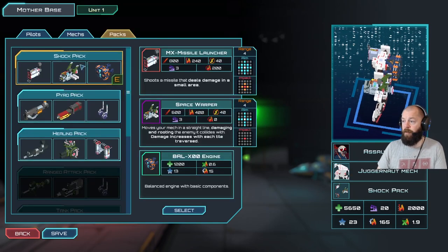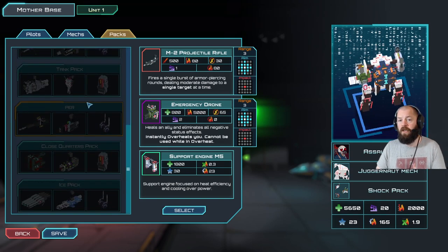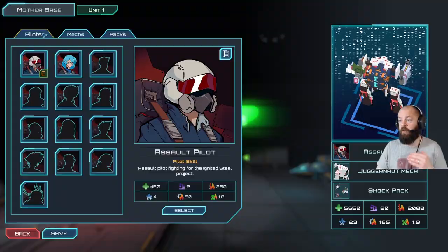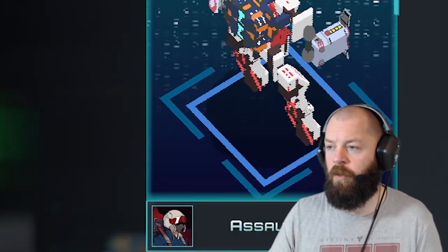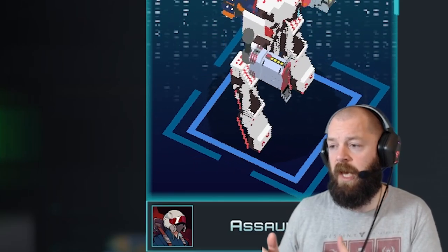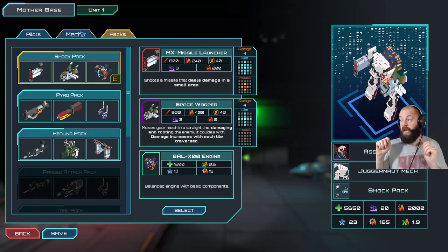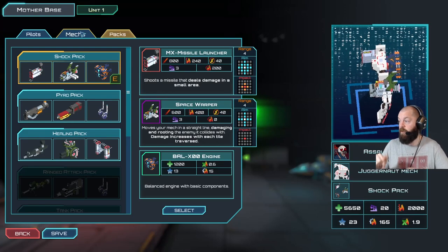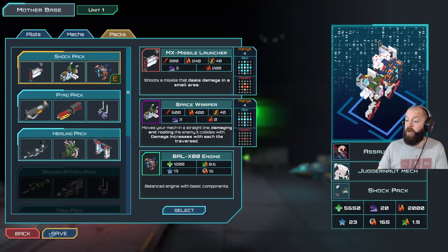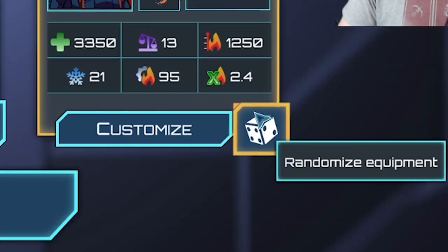You can change colors, which I believe don't change anything. And then you can change weapon packs - shock packs, pyro packs, healing packs. There are other unlocks here as well. The version I'm playing is an early build, so I'm not 100% sure whether these are locked because it's early access or because we have to unlock them as we play. Also note, this game is out today, March the 4th. We're going to randomize and play.